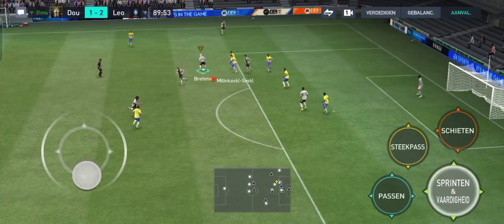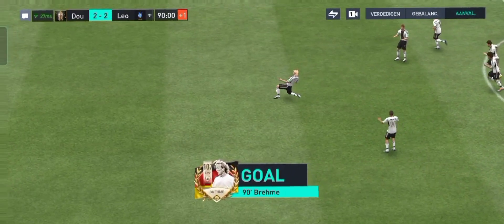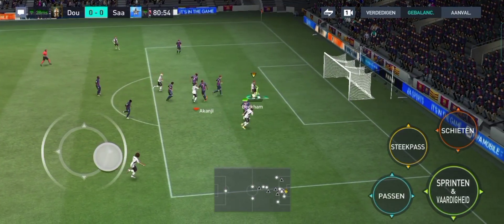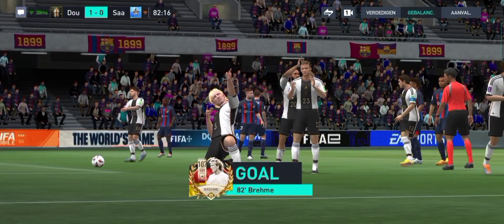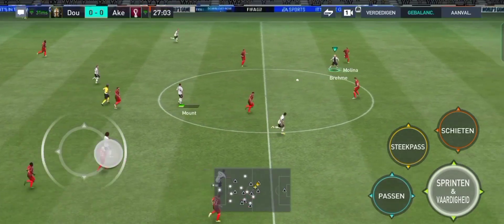You'll see why in this clip right here. The 107 rated left wing back icon card of Andreas Bremer is an absolute beast in game.